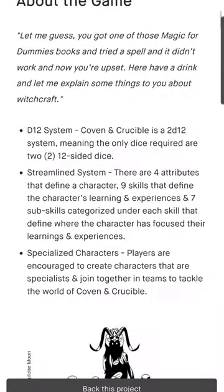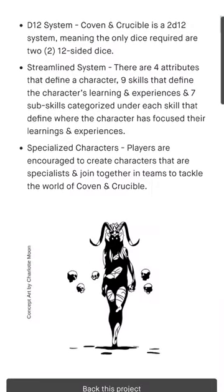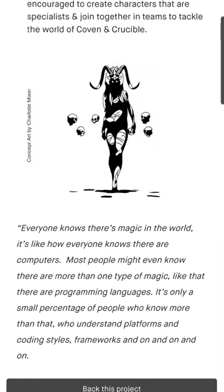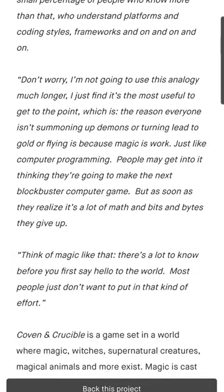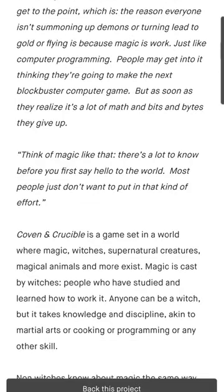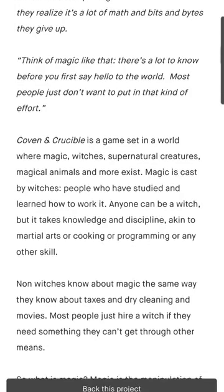This last game looks witchin' cool! Covenant Crucible is an RPG set in a world where magic and the supernatural exist. Think The Last Witch Hunter, but set in Chicago. But it's only $20 for the digital PDF.